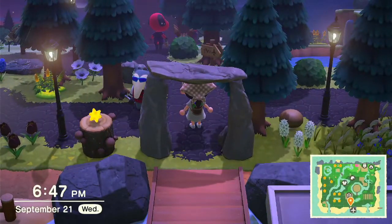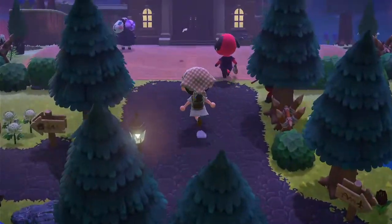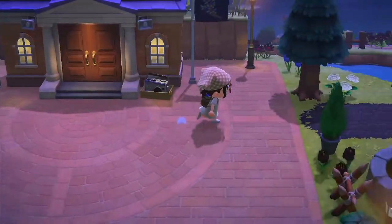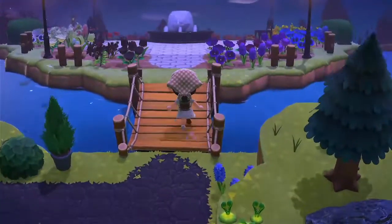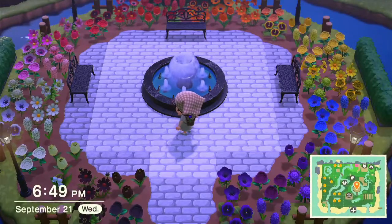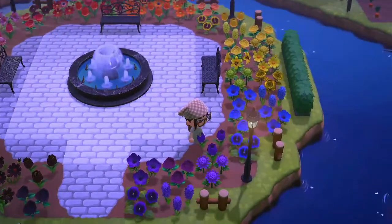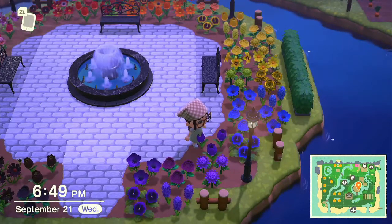Coming out of my airport, you're met with this three-way cross section. If you take the path going straight up, you run into Residence Services. If you take a right out of Residence Services, you come over here and you have my flower island. This took so long because of these blue and purple flowers — they were the hardest ones to get.